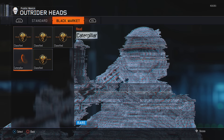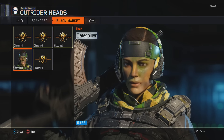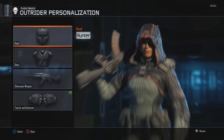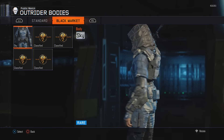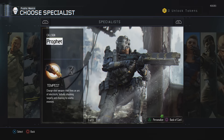Moving right along to Outrider - I don't have hardly anything for Outrider. We'll start with the headpiece. I have one: Caterpillar. I'm not big on the caterpillar theme on any of them - there's one that looks pretty crazy on Nomad, which I'll show you guys in a minute. It is a rare. And then I have sky for her which is a rare as well, and I love the blue. My favorite color is blue so anything with blue automatically gets my attention.